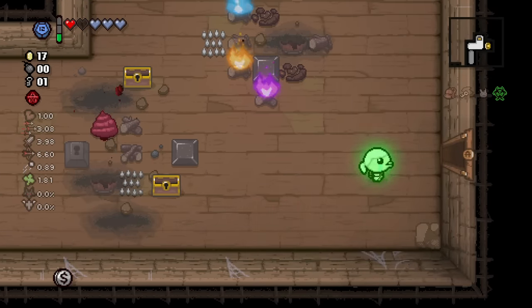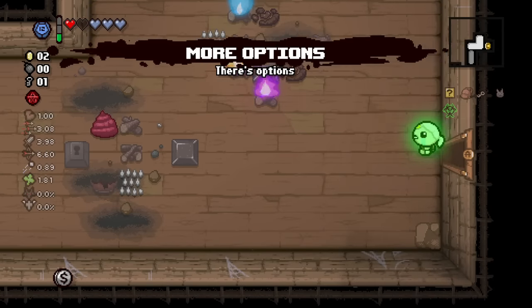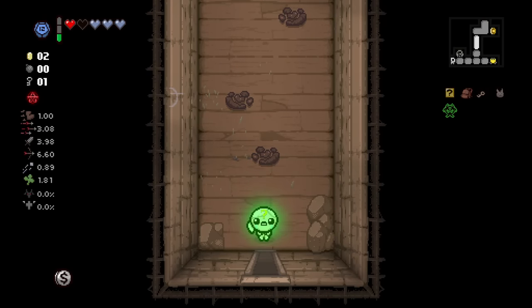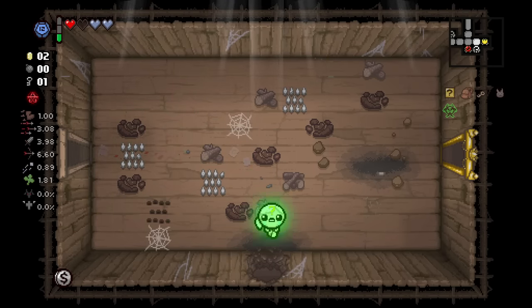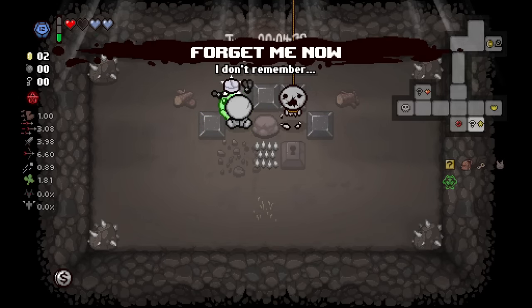If that didn't just convince you which one was the correct choice, I don't know what will. Wow. The D-12 just took the choice right out of our hands and said, 'You know what, fam? I got you, bro. How about you just take both of us and just do the first floor again?' And you know what, D-12? I'm going to take you up on that offer.